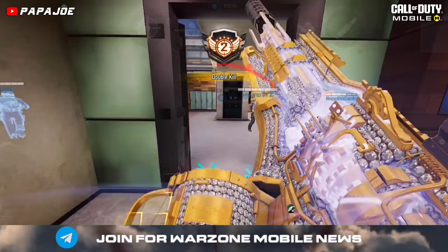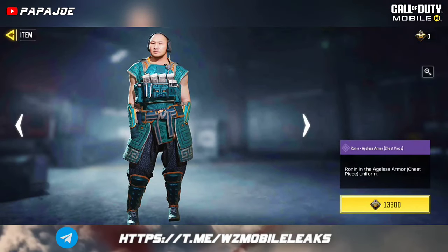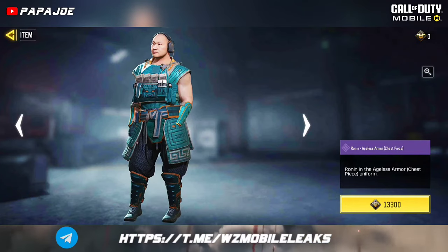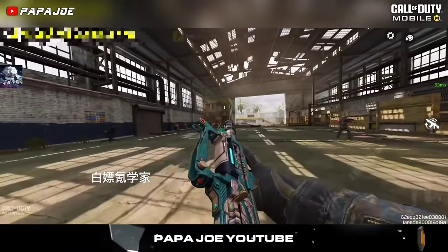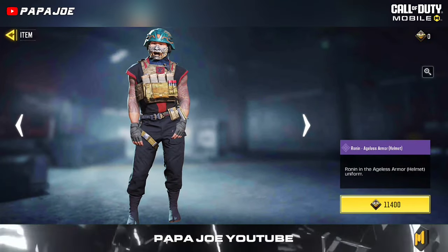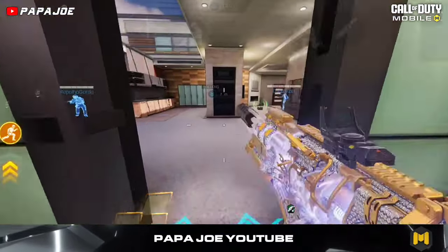The next free items for the new season are in the Clan Store. This epic uniform for the epic Ronin character can be redeemed for Clan Credits in Season 4. In addition, we can redeem this epic blueprint for the Groza called Ancient Aggressor in the Clan Store for a total of 20,000 Clan Credits, along with more items for the Ronin character skin.